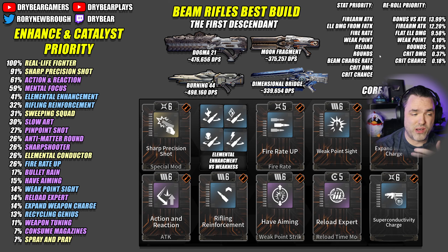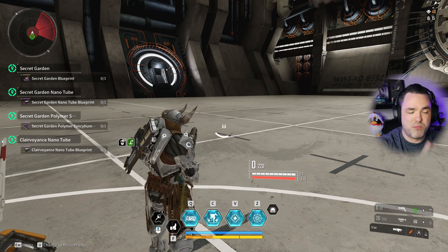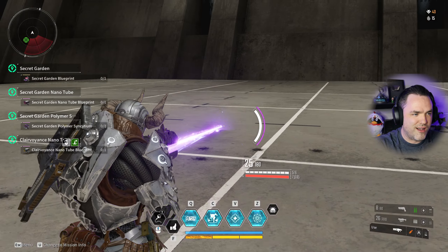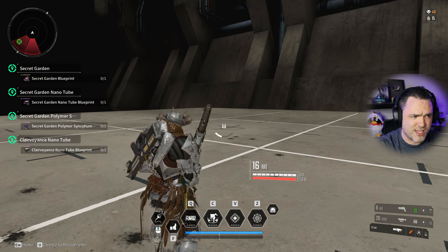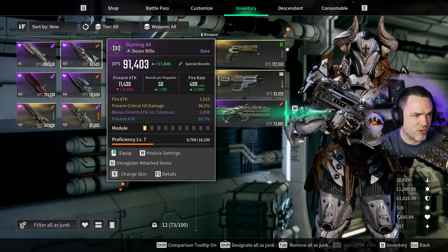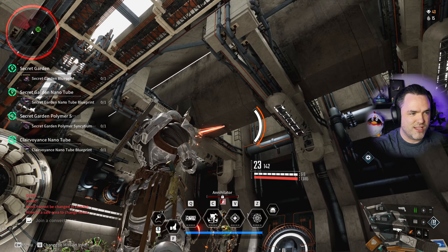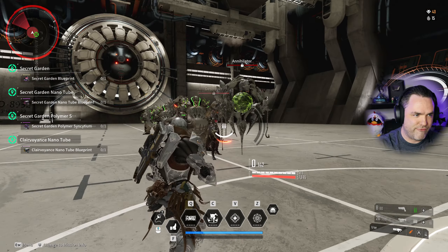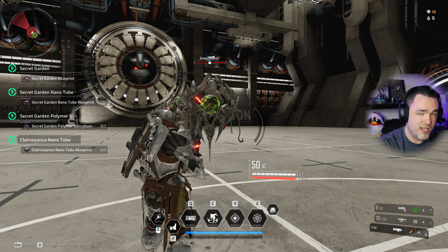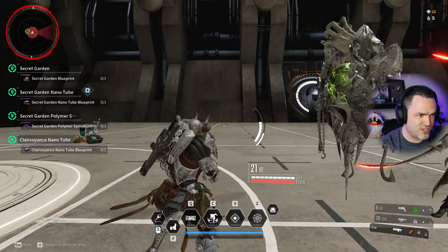I think they can honestly stand to buff every aspect of beam rifles, but I wanted to at least cover it, test it, and do all that kind of stuff. I think they're super cool weapons — I really like these weapons, they're really fun, super visual and stunning. If you run with the Burning 44, which has one of the worst recoil spreads in the game — look at this, this thing is a menace, I'm just holding the button and it's all over the place — it has 10% crit chance but you're almost forced to run recoil reduction because it's just wild.